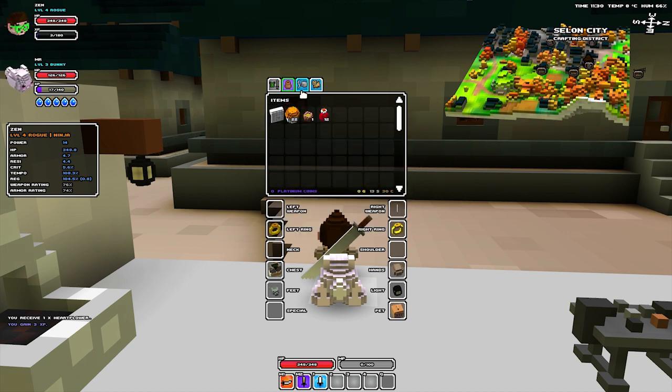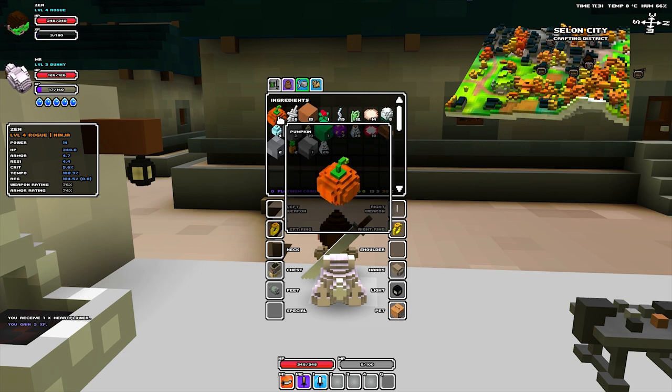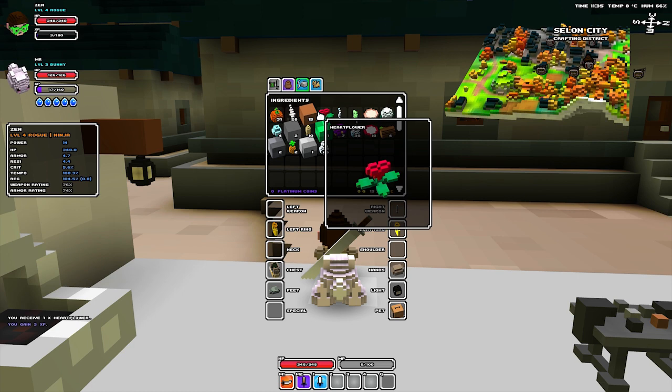I've got a load of pumpkin stuff. You learn new recipes for the same thing — pumpkin muffins — as you level further. The level of the pumpkin increases, so it'll heal more. I said in a previous episode that once you start levelling up, the potions might get insignificant, but they don't — they raise with you. You can also make the lower-level ones if you want to make some for your friends who are a lower level.